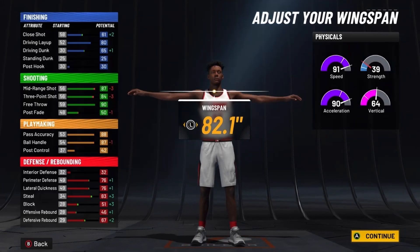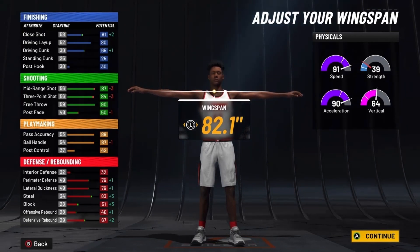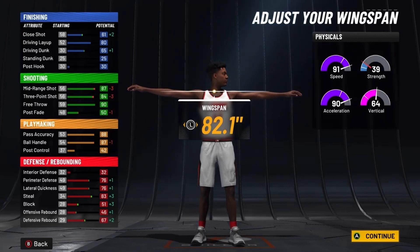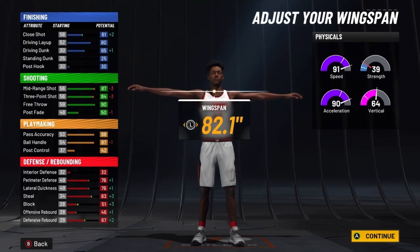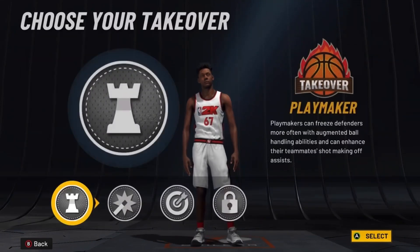Basically all your defensive stats go up. At 99 overall, you'll have 99 speed and 98 acceleration, so really, really good physicals. You'll have an 84 driving layup with a 69 driving dunk. For shooting, you'll have a 91 mid-range and 88 3-pointer. With Hall of Fame shooting badges and easier shooting this year, you'll be able to green really consistently. You'll have 92 pass accuracy and 91 ball handle. On defense: 80 perimeter defense, 80 lateral quickness, 87 steal — 87 steal on basically a play sharp, which is crazy. You'll have a 55 block with a 71 defensive rebound. Really, really good build.